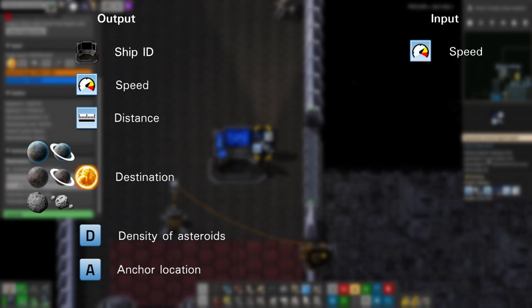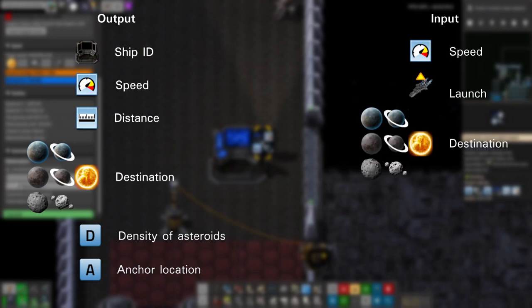Speed sets the target speed of the spaceship. Launch triggers the spaceship to launch. Destination signals tell the ship where to travel to — I'll get into how to find these signals a bit later. Clamp signals tell the ship where to land, and I'll cover these in some more detail later as well.